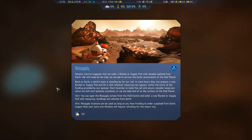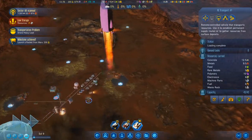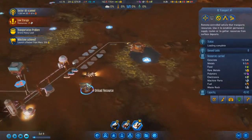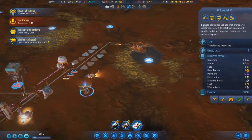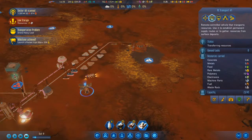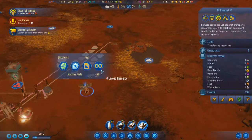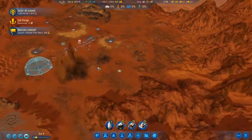Mission Control suggests we order a rocket or supply pod with valuable payload from Earth — we still need all the help we can get to survive in the harsh environment of the Red Planet. Back on Earth, a dutiful team is standing by. Unload all. Wait, what are you doing? I picked unload. That's annoying.